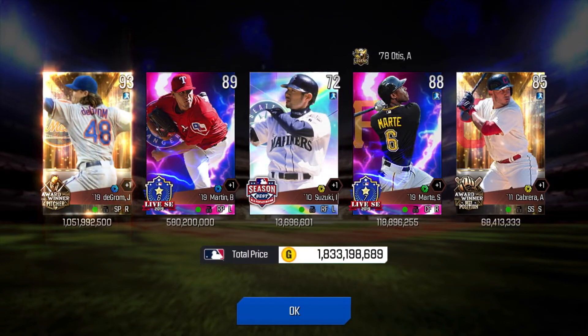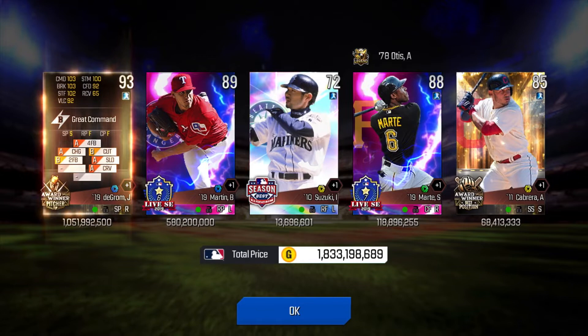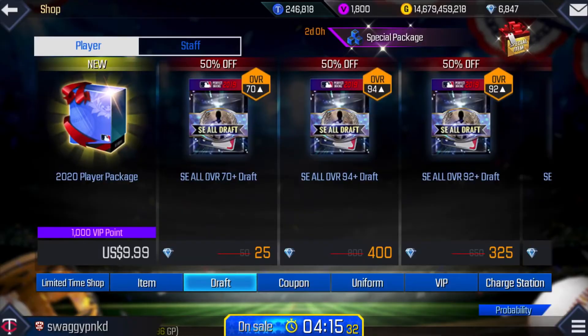Fire on 93. Award winner Jacob deGrom — I believe that's the 2019 Cy Young edition. That is a pretty nice card.